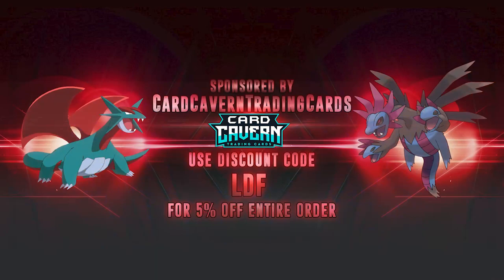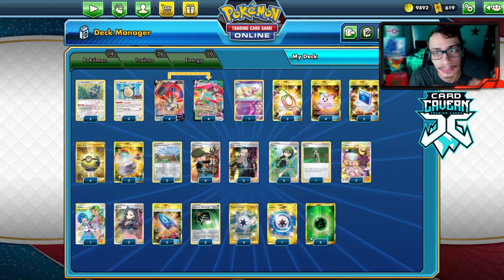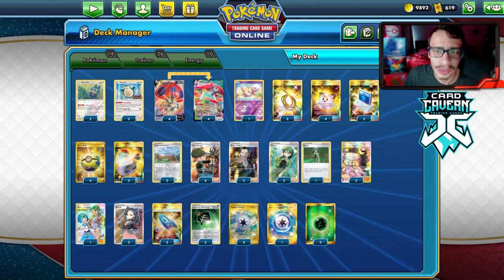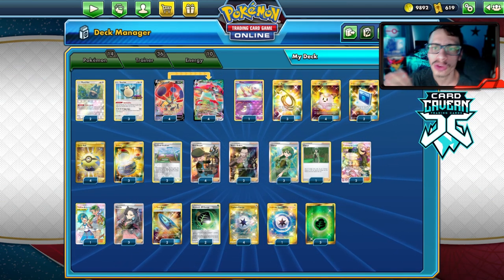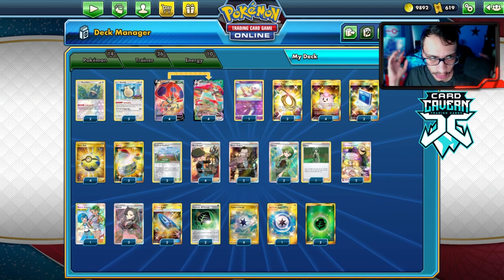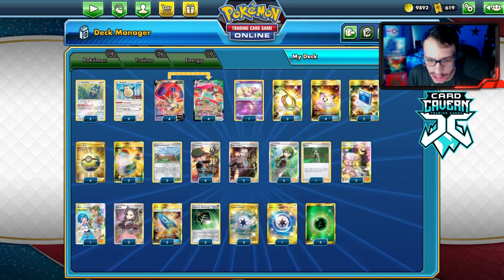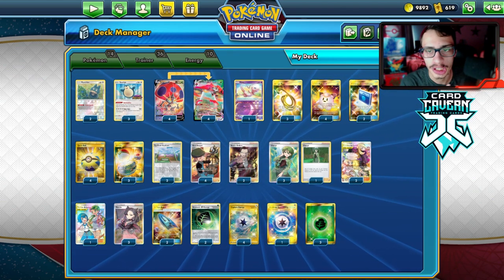Before getting into the video, shout out to the sponsor Carcaven TCG. If you're ever looking for any PTCGO codes, get them over at Carcaven — they're selling codes online for the cheapest prices. Whether you're looking for Battle Styles codes, Shining Fates, Vivid Voltage, Sword and Shield Base Set, or any Sun and Moon era codes, get them at Carcaven. At checkout, use my discount code LDF for a 5% discount on your purchase.